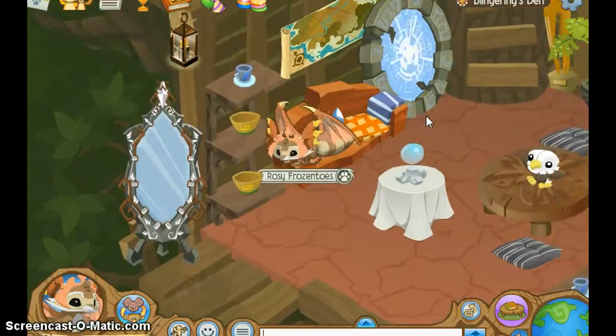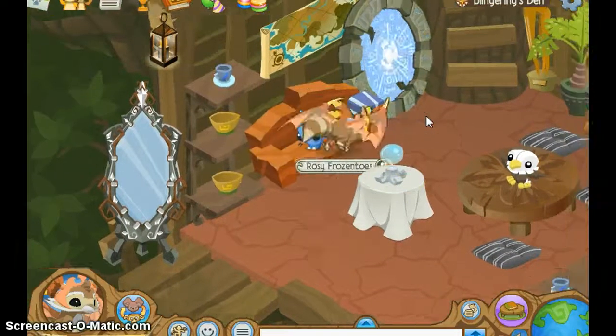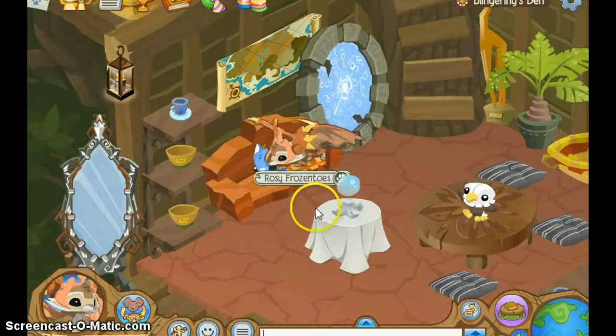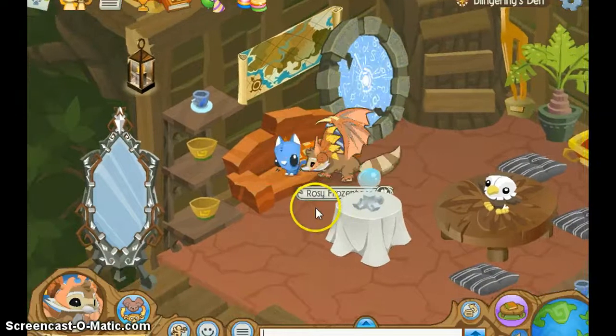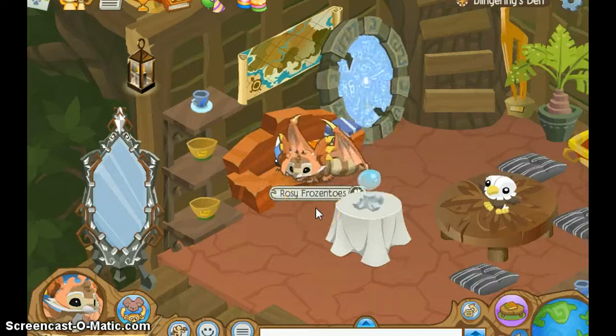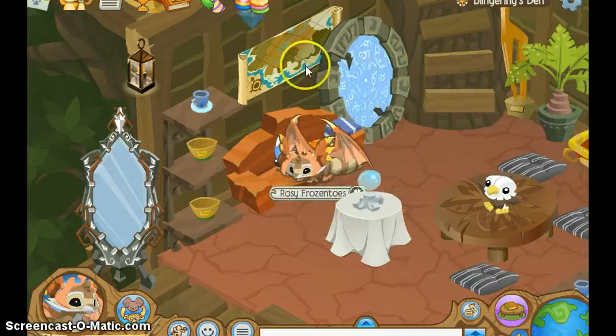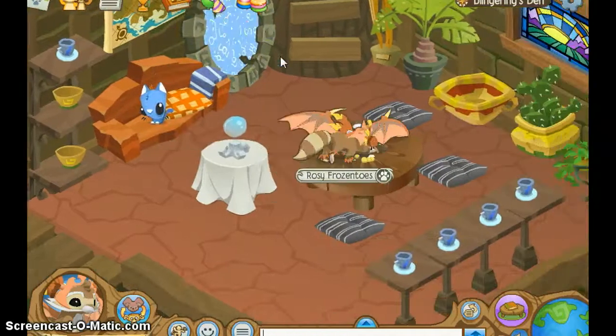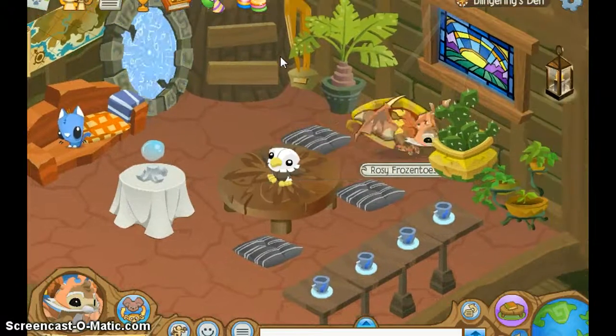Up here I have a shelf with a cup and two bowls. And then I have my portal between me and my friend's den. And then I just have — this is usually where I would sleep. And then I have that map there. I really just like the way that the map is there.